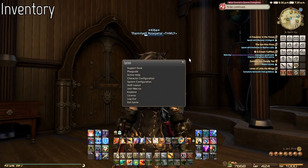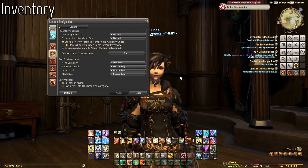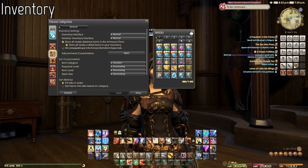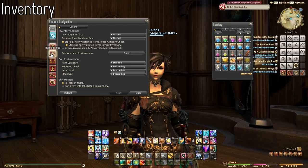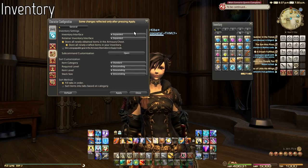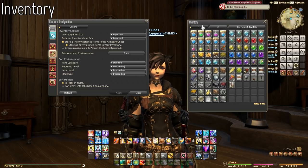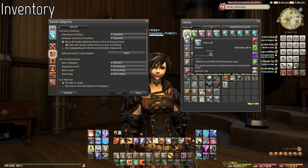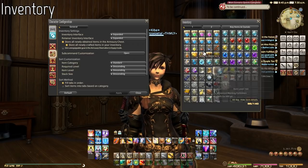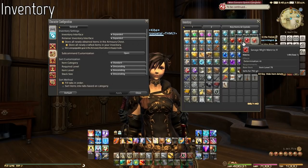Inventory is another thing to explain. In the character configuration under item settings, you can set your inventory to expanded view — highly recommended. Also do the same for your retainer inventory, which will be explained later. Once you click Apply, your inventory will be nicely expanded so you can see everything. To sort your inventory, simply right-click anywhere and click Sort. The sorting function automatically organizes everything by potions, types of food, materia, and so on.